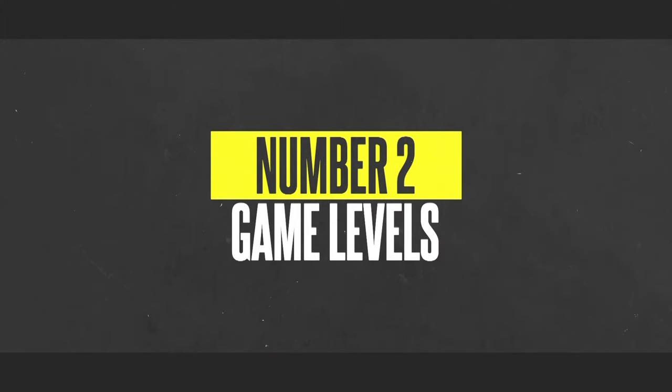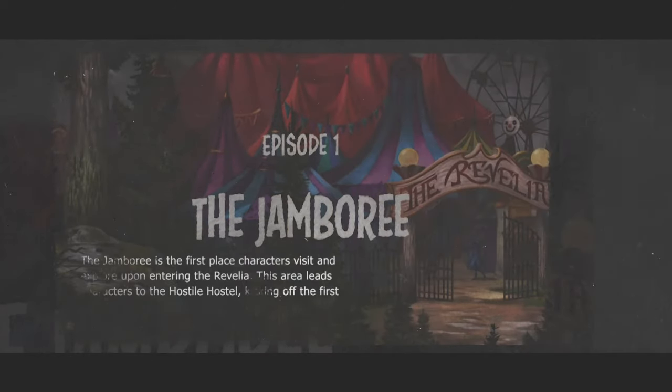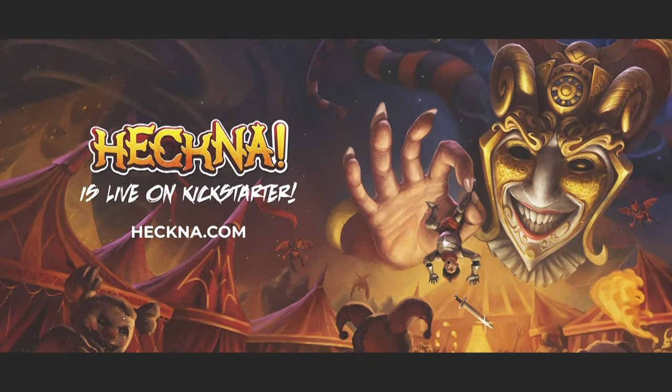Number two: levels and level-appropriate gameplay. If you play MMOs, you're familiar with the concept of areas being level-locked, so your level one character doesn't wander into a level 20 area and die immediately. Heckna is kind of the same in that respect — this is what's suggested if you're starting out from level 1. If you have a level 5 character and want to experience the level 1-3 area, which is the Jamboree, these areas are also grouped by level in case you're slotting just a part of it into an ongoing campaign you're already running.